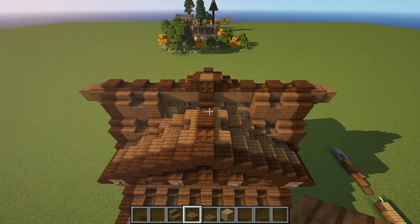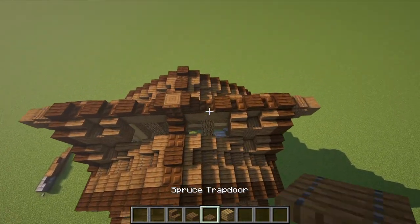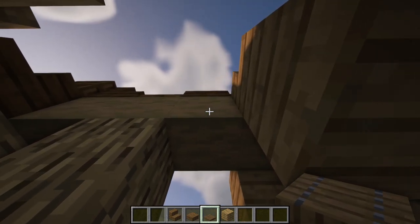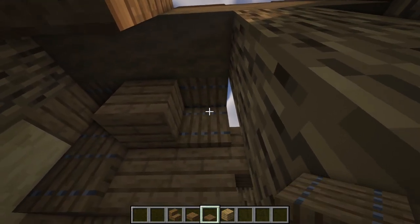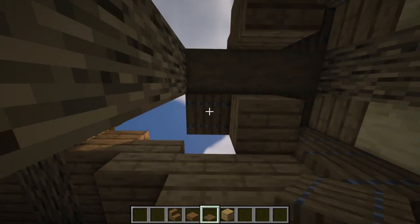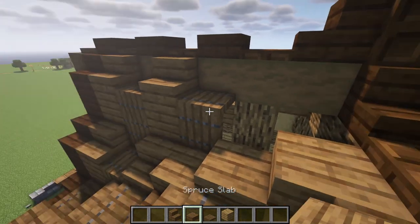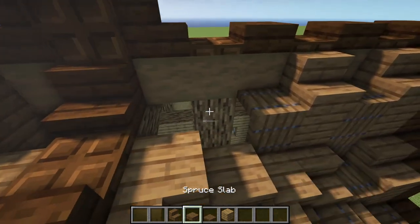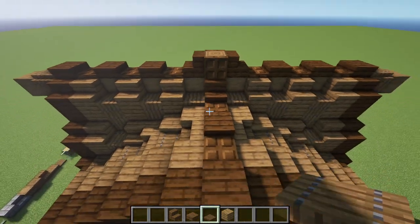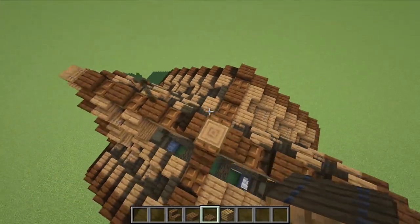Now that we have that, we're going to get our spruce trapdoor and repeat this same thing that we did here but over here. Let's place an upside down trapdoor there, then just one right underneath it. Do the same thing right here — upside down and another upside down, then just flip it forward. Then we're just going to repeat this right here over to here. Then we can just put a trapdoor in the middle just like that. That basically fixes up this whole roof, and you're just going to want to do this but on this side right here.